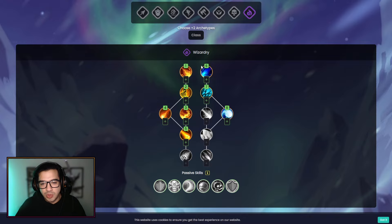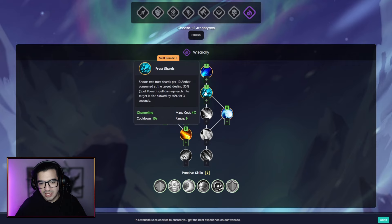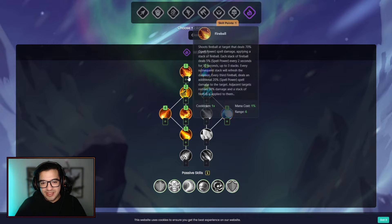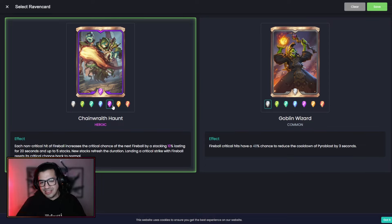I'm taking these 3 frost skills at the beginning so I can escape and apply slows to the enemy. The Frost Ball applies a 30% slow to the target for 5 seconds, and Frost Shard also applies a 40% slow for 3 seconds. The Raven cards that augment these Wizardly skills are super interesting to look at. I don't want to plan my build around Raven cards right now, because Raven cards are an RNG thing, and I feel like I'm going to end up adapting my build according to the high-tier cards I get along the way.